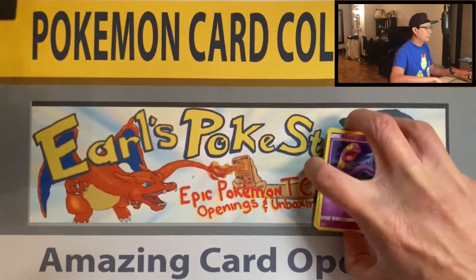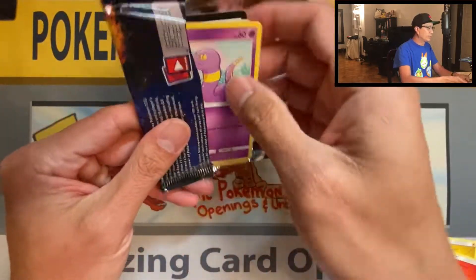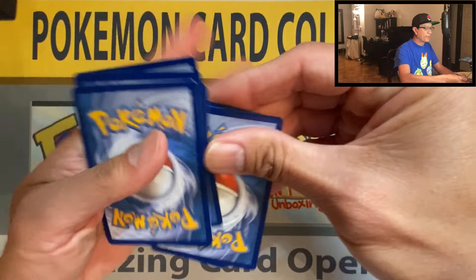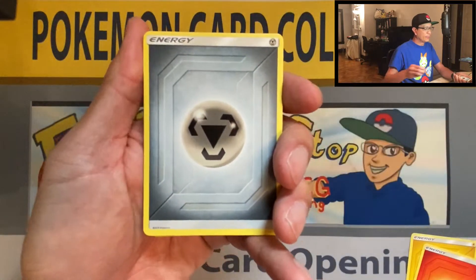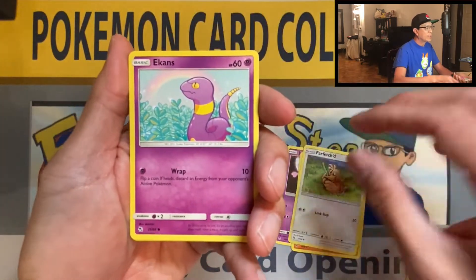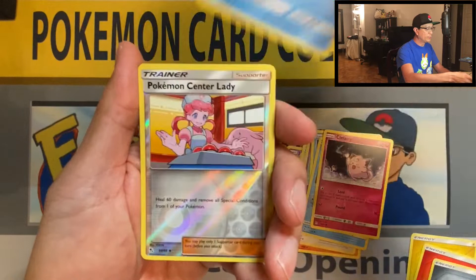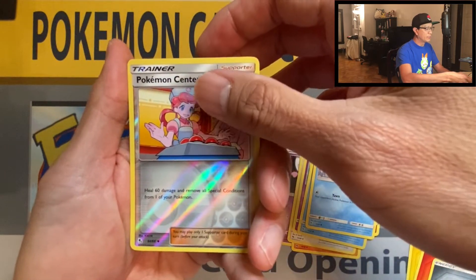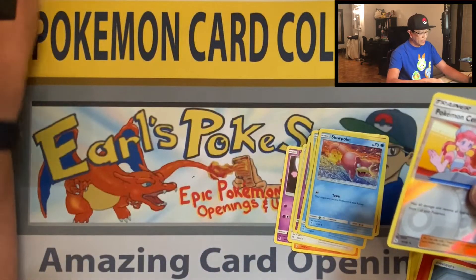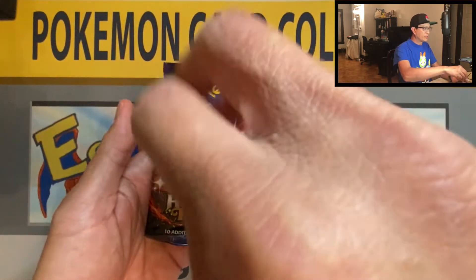Two packs left, let's see if we can pull more awesome hits! Code, four cards: Metal Energy, Jynx, Graveler, Farfetch'd, Ekans, Psyduck with a headache, Staryu, Clefairy, Slowpoke, Pokemon Center Lady - that's a reverse holo - and Eevee holo rare! Alright, one more pack here we go, sprinkle some magic dust.